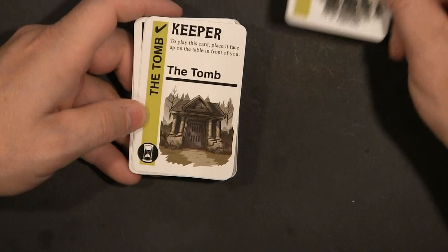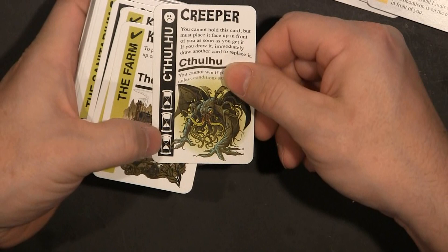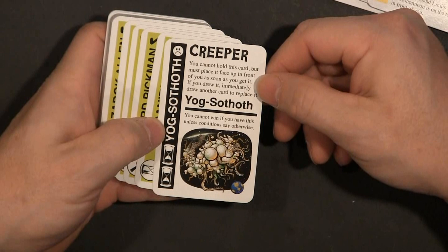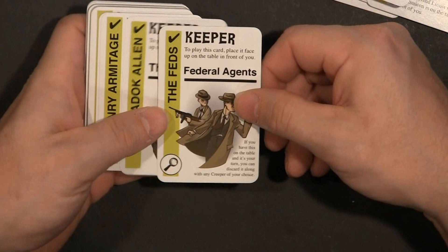Whoa! Look at Cthulhu himself — three Doom icons. And he twists the text; he's crooked, I tell you. And look, we've got Yogg Safaf. You cannot win if you have this unless conditions otherwise say. Some really good art. I'm happy with it. I like the Federal Agents — they're not men in black. That librarian is behind on his work.